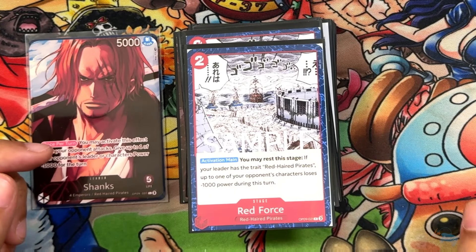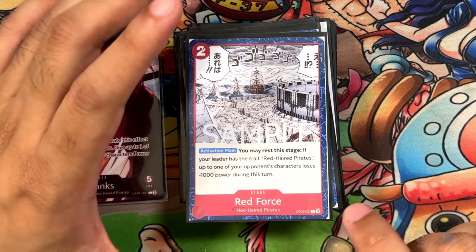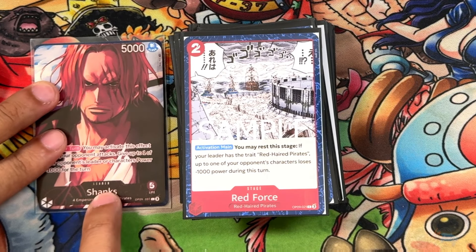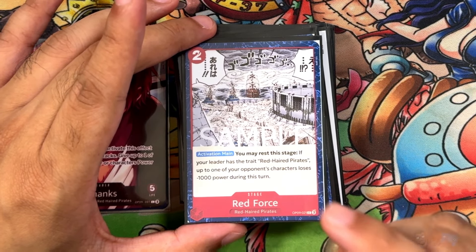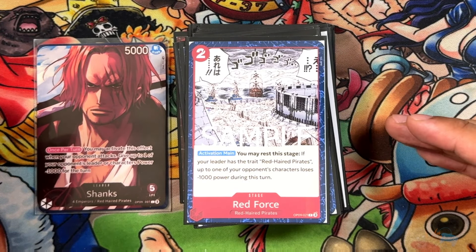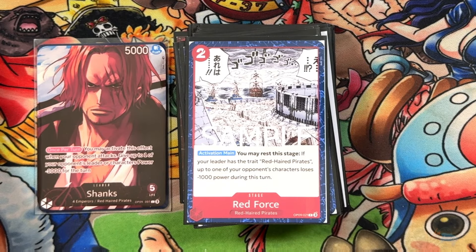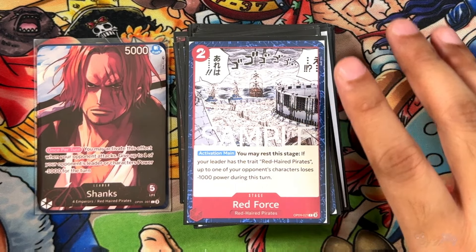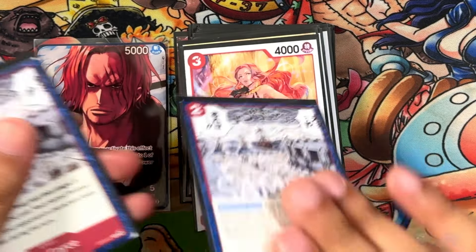Next, it's another new card from OP09: Red Force, the stage. Two costs, Red Haired Pirates — so it is searchable from Uta. Activate main, rest the stage. If your leader has Red Haired Pirates, up to one of your opponent's characters loses 1,000 power during this turn. Lots of ways to use this ability — you can lower a blocker's power, attack into something more easily, or combo it with on-play effects. It's a pretty nice stage that gives good board control and resources. Running three of these.